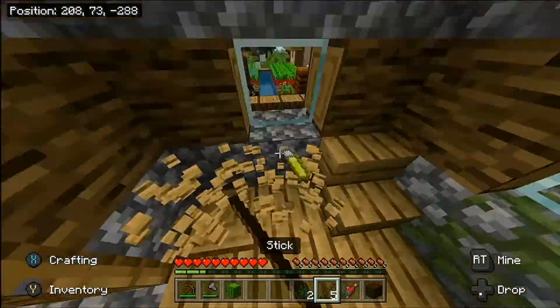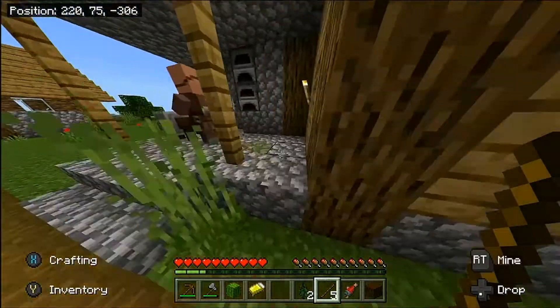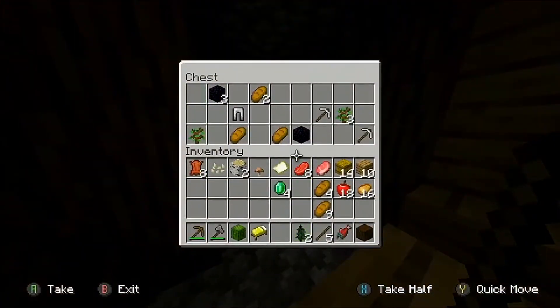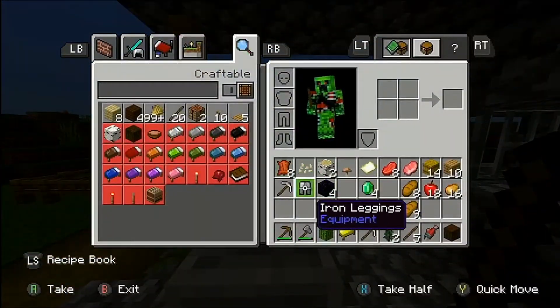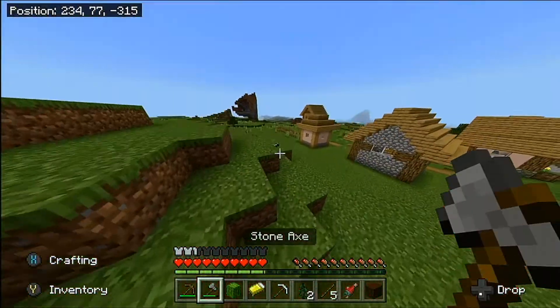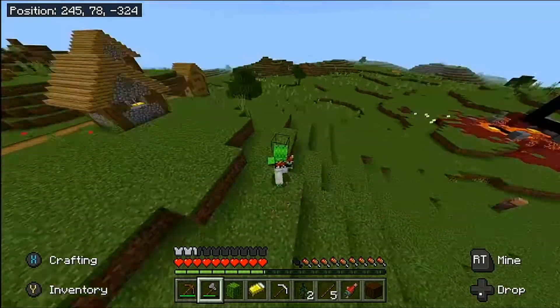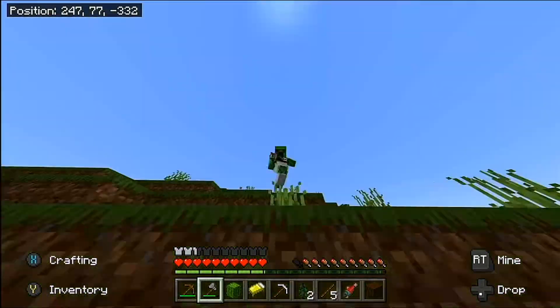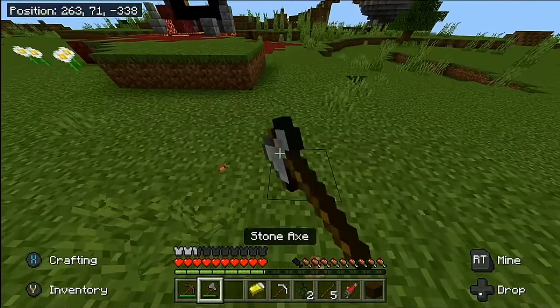I'm gonna take one of their beds. It does have a blacksmith! Let's see what we can get - hey, that's not bad at all. Two iron pickaxes, some obsidian, and iron pants. That's pretty nice! Now let's check out this ruined portal.